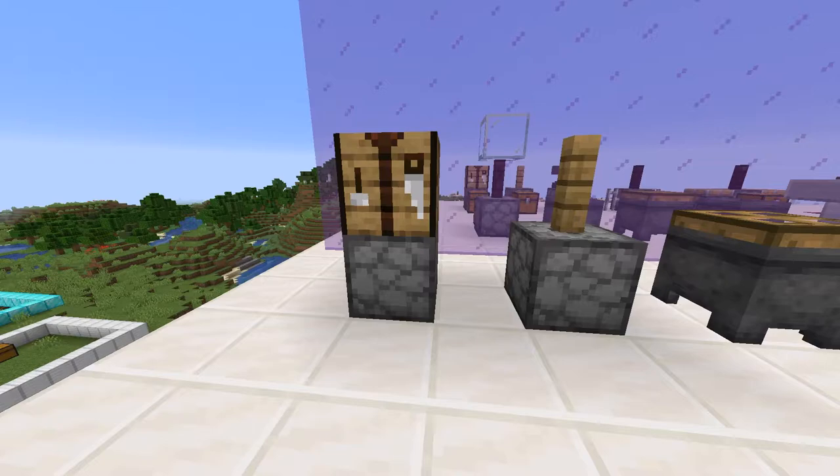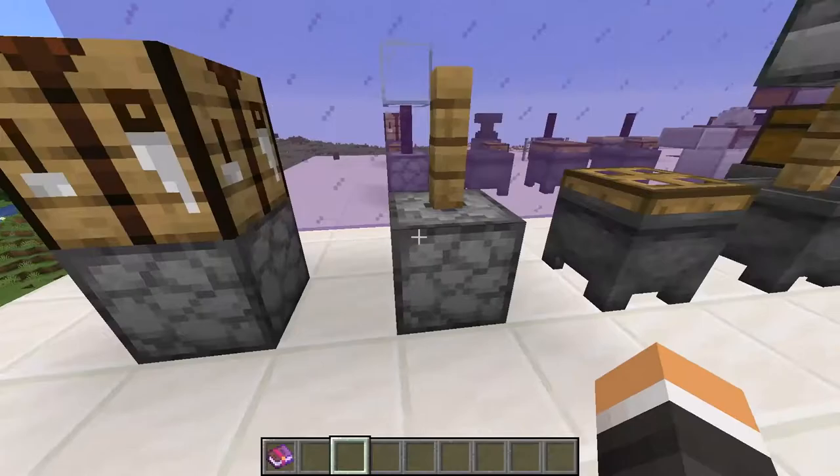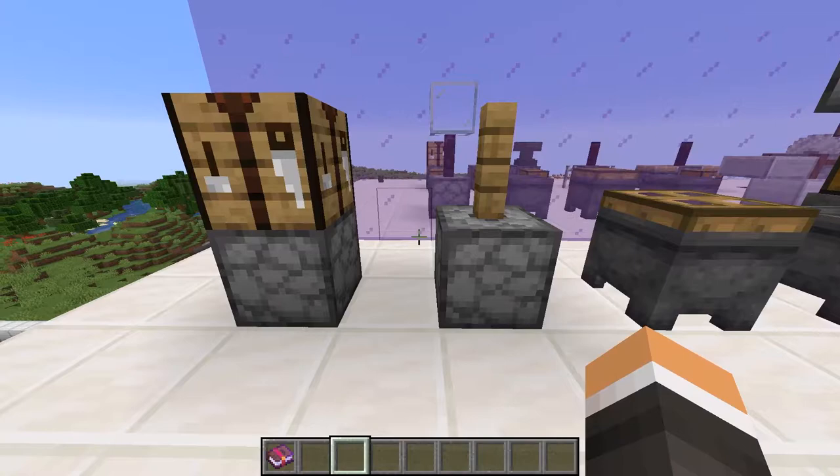I went ahead and made all the basic machines we're going to need for our early game dust generation, minus a few key ones that you're not going to have access to right as you start up in your SlimeFun career. This is already after you've unlocked things. Here we have our enhanced crafting table, our grindstone, our automated panning machine, our ore washer, and our smeltery. This is all we're going to need to get started with generating dusts early game.